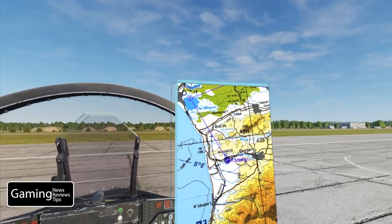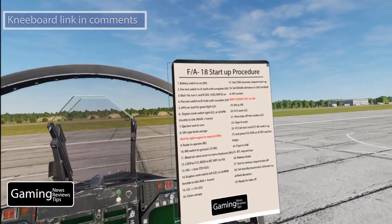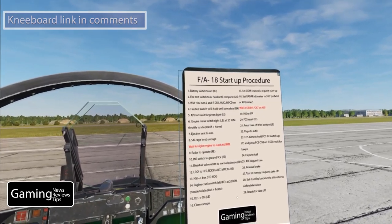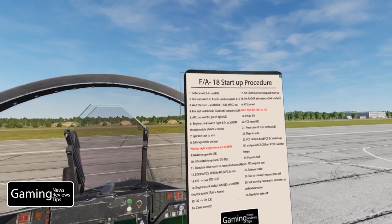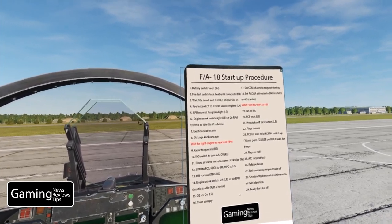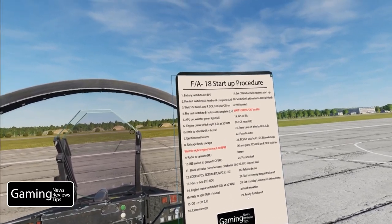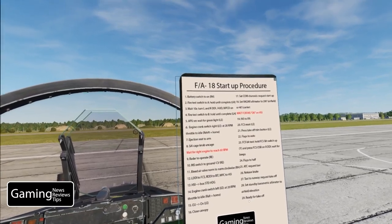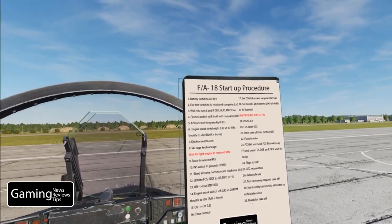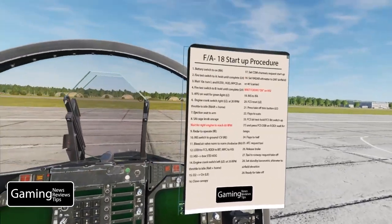One of the things I find super helpful are kneeboards, and I do have a kneeboard checklist for the startup procedure for the FA-18 listed here — you can download that from the user files on DCS. Just search for the FA-18 startup and look for me. It goes through step by step and explains what you need to do at each step. First thing we need to do is turn the battery switch on — it's right down here — and then we've got to do our fire test switches A and B with a 10-second delay between doing A and B.